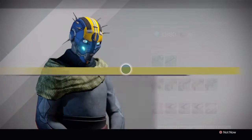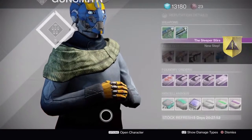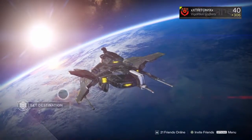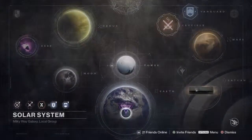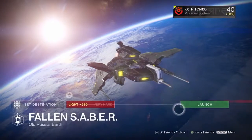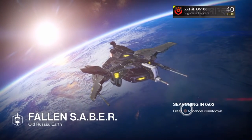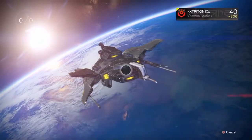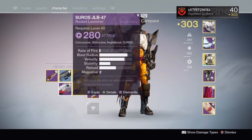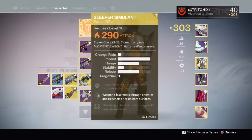The very last clip here — I don't know what happened really, but I thought I would record it. After you do this, you gotta load up the Fallen SABER strike. After you did that quest, you gotta beat that and everything, and you get the Sleeper Simulant right there — apparently better than the Gjallarhorn.